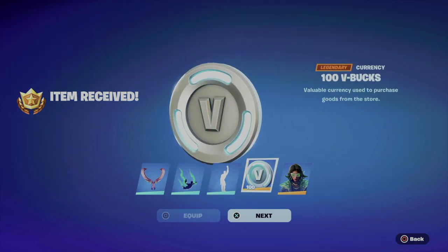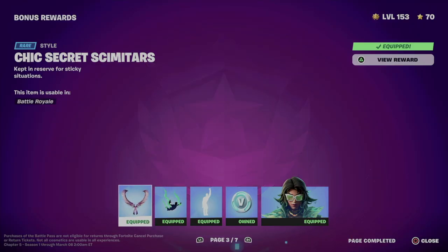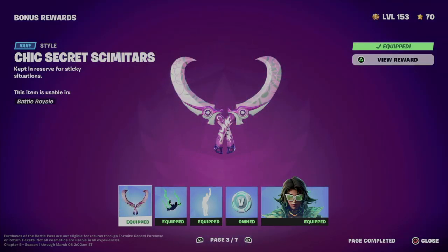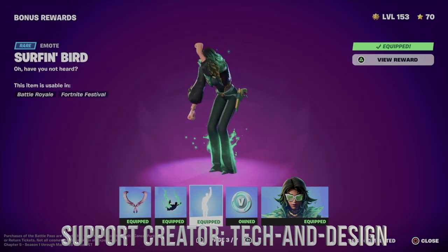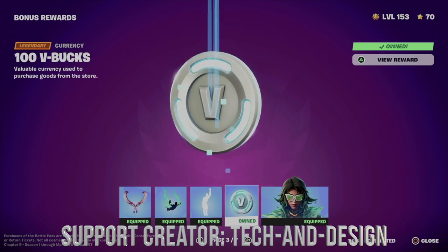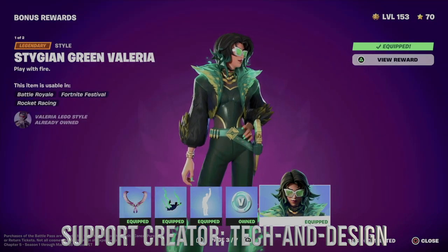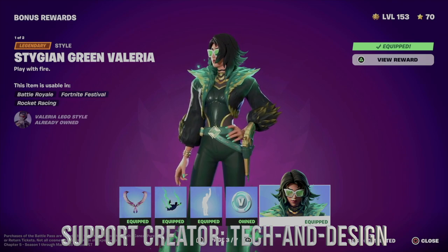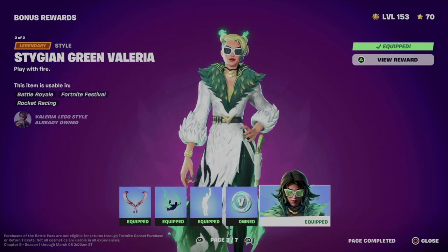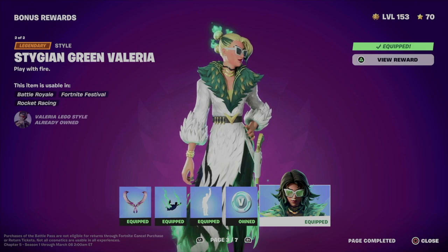We just unlocked this — we got this, some V-Bucks, plus we got this style for this skin. Let me show you exactly what we got: this style, this emote, and the awesome style for this skin. We actually got two styles for this skin — we got this style plus there's an additional one right here, so there are two styles for this one.